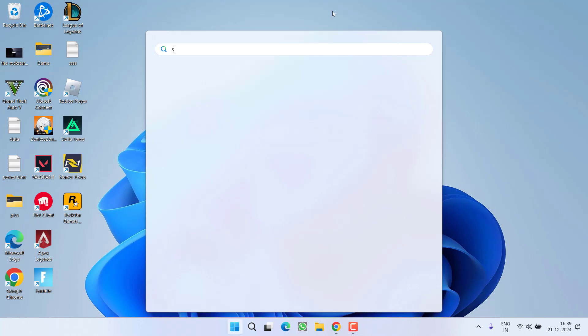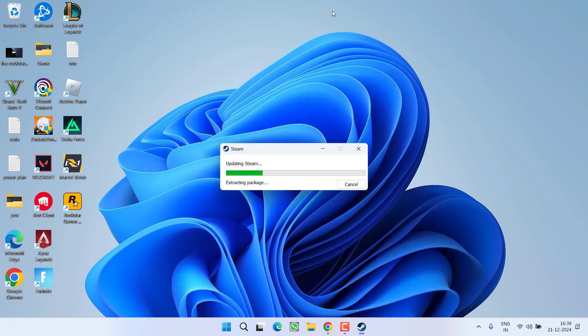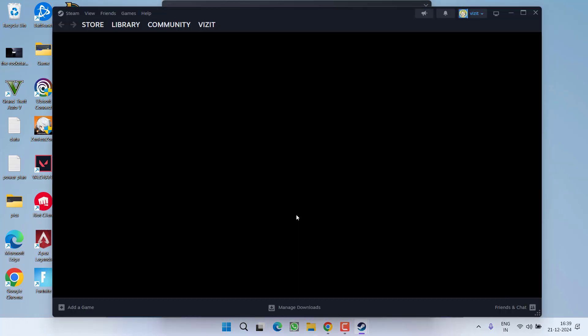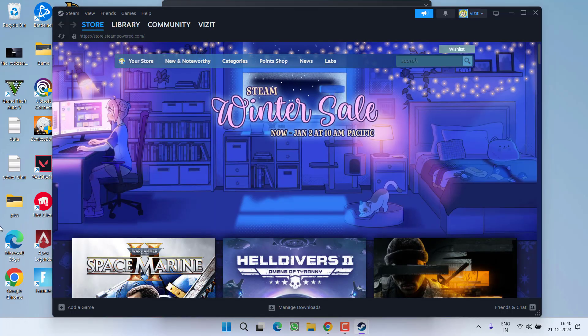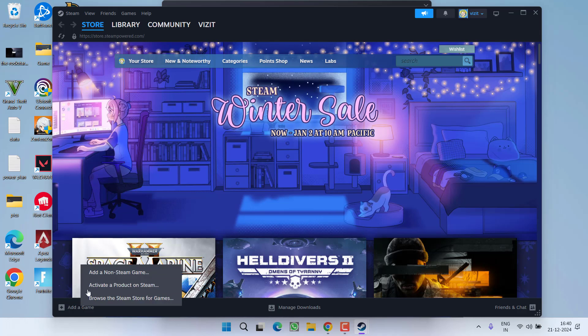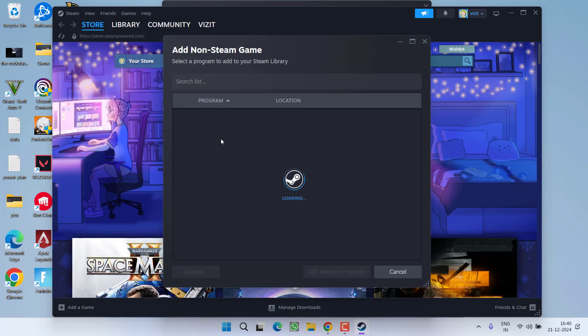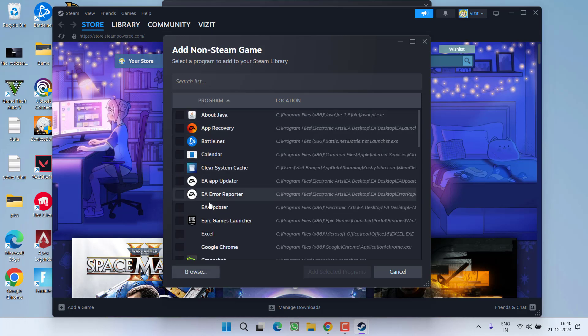First, let's start with the basic troubleshooting steps. Go ahead and launch Steam on your system. Once Steam is started, click on the option 'Add a Game' and choose 'Add a Non-Steam Game.' You need to add the Rockstar Games Launcher into Steam by choosing this particular option.